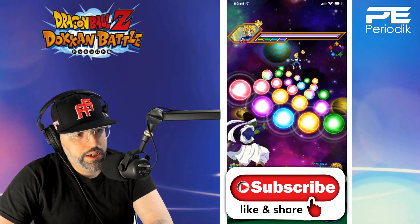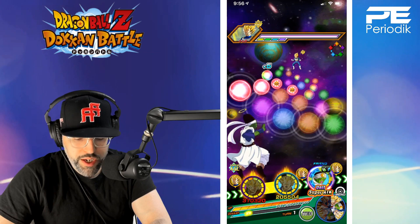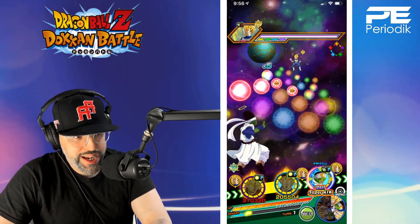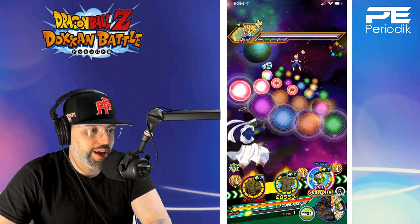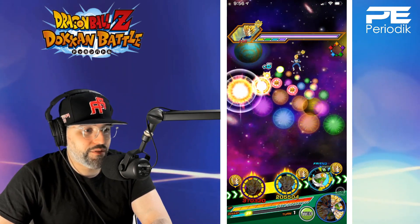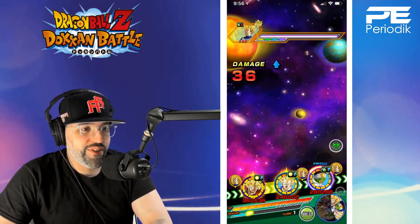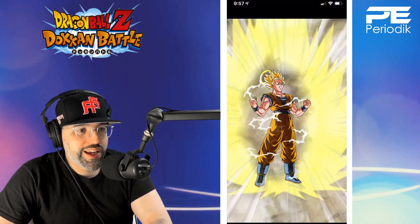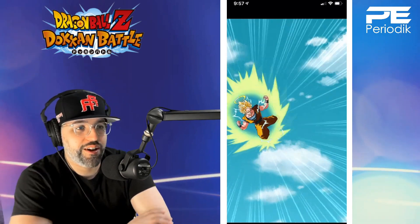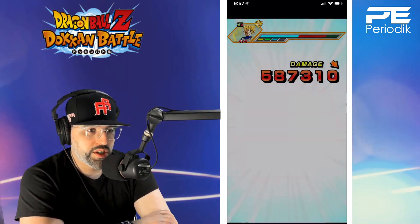You're going to get four orbs here, you're going to be able to get your unit super attack, and you're getting that rainbow orb. So now he's got a nice chance to dodge, and he's giving everyone ki, and he's giving everyone attack and defense. Very, very strong. Pycon - still love that unit, very very powerful.